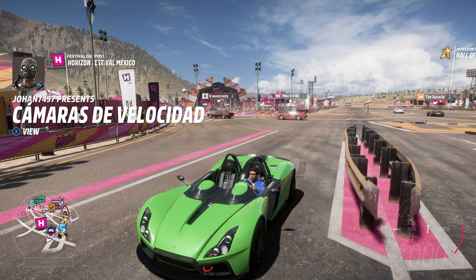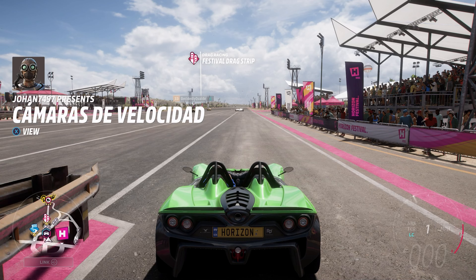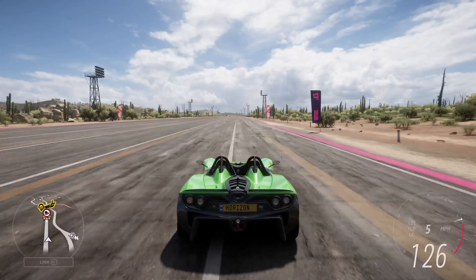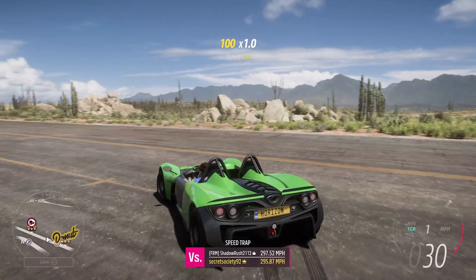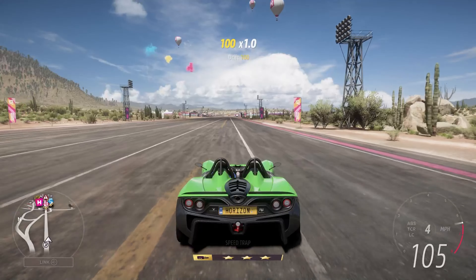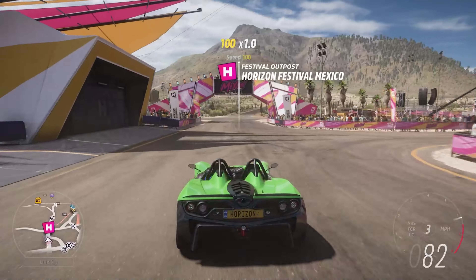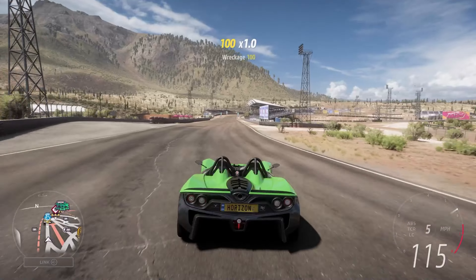Here we are at the drag strip, so let's see what this car can do in a straight line. Being a more track-orientated vehicle, it's not meant for pure straight-line speed, but that does not mean it's slow — it gets off the line really nicely. It reaches 135 miles an hour, which is a really high rate of speed for a car that doesn't have the hugest amount of power. I like the way they've tuned it for more torque than pure horsepower, because torque is what pushes you along, and given very little weight, that torque is put to great use.